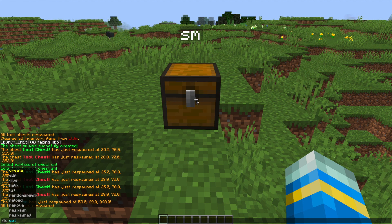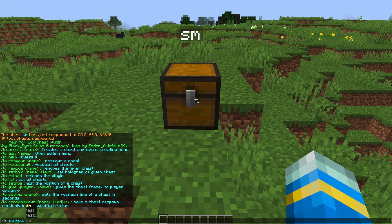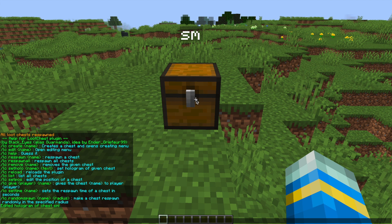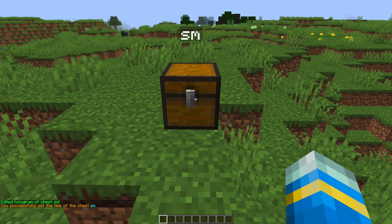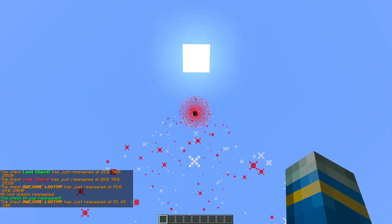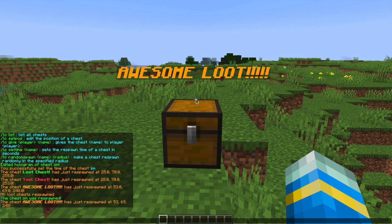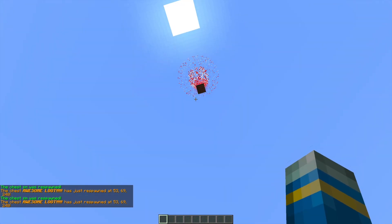If we do /lc set hologram and then the chest name SM and then whatever we want, we can customize how the hologram above the chest looks. At the moment it's very boring, but if we add some color codes, some format codes, maybe call it 'Awesome Loot' and hit enter, it's going to change the next time it spawns. We can do /lc set time SM for 20 seconds before it respawns, then /lc respawn SM to force it to respawn. As you can see the hologram has respawned and it looks pretty awesome.